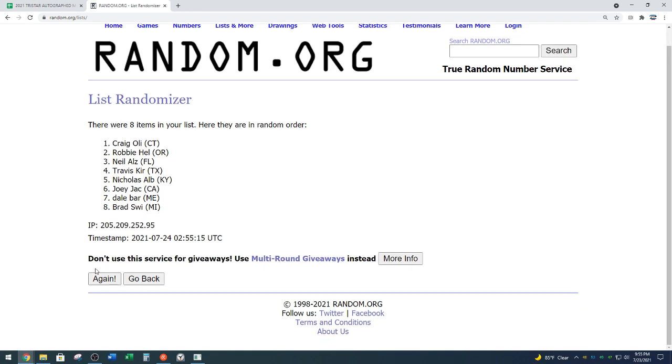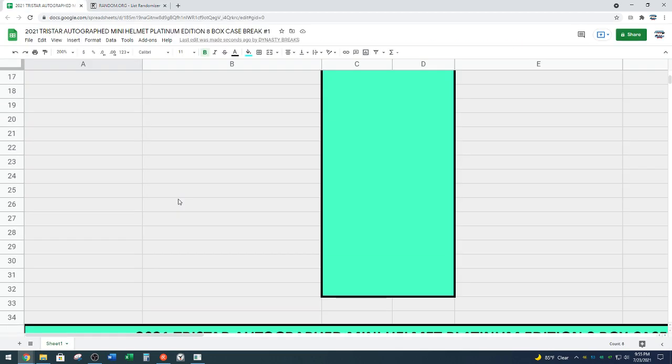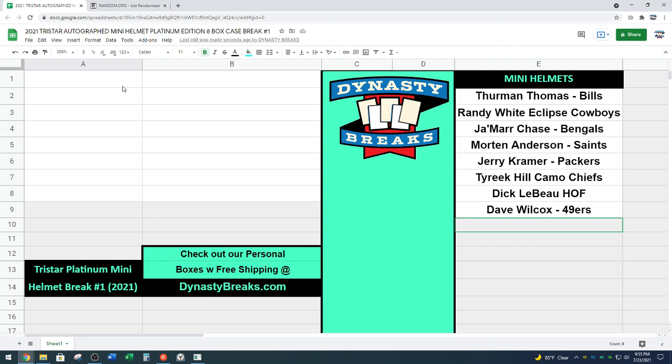We are going six times — one, two, three, four, five — and draft order is Dale at the bar down to Nicholas ALB from Kentucky. That is six times on the random. Hopefully Neil shows up — Neil, you're going to be at the second pick. We're looking for Neil ALZ if you're out there.